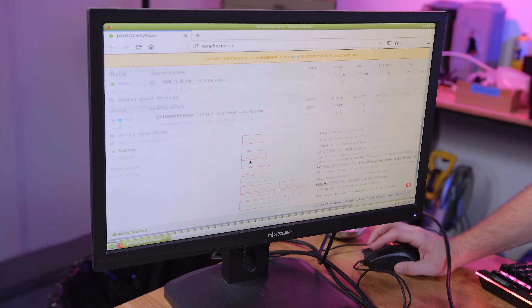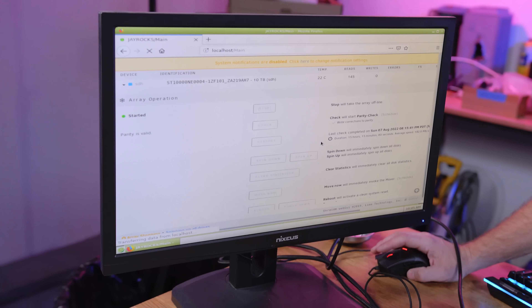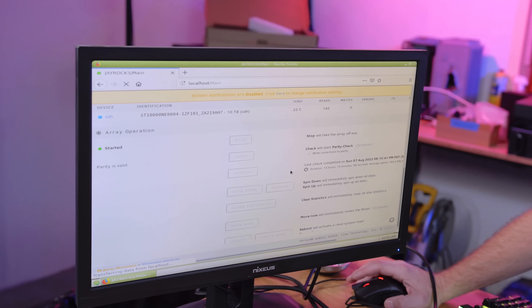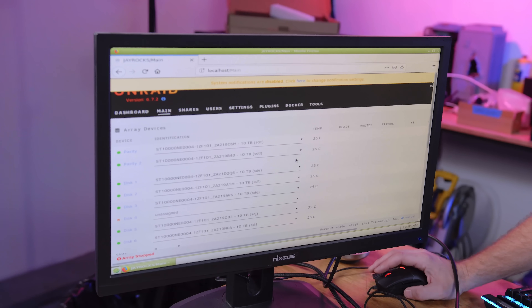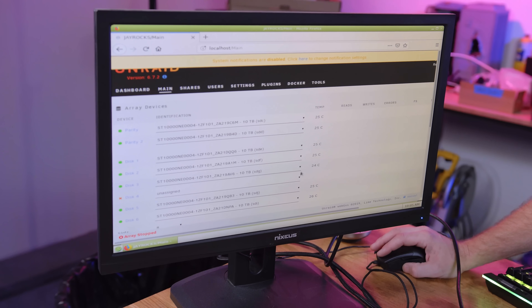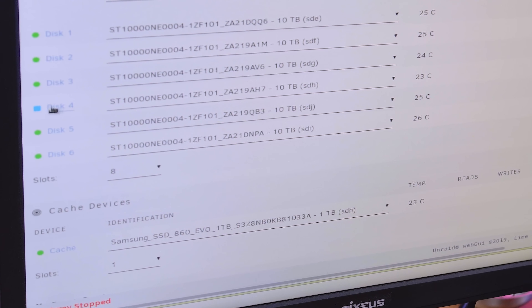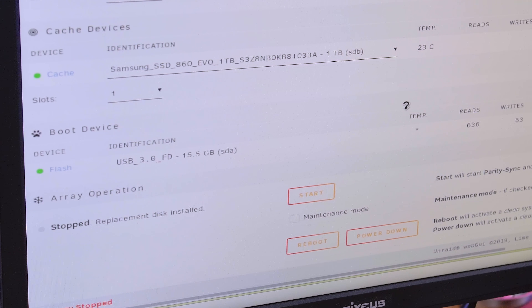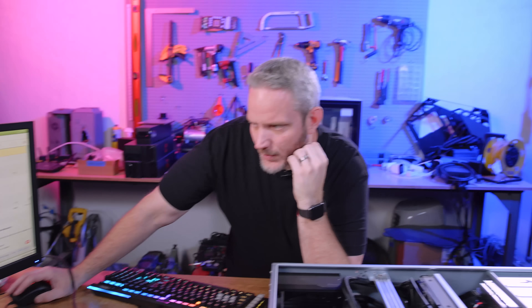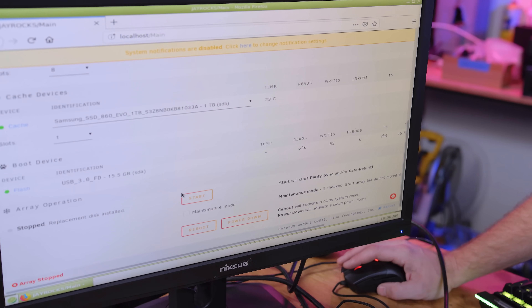So we need to stop the array first, because you can't make any changes while it's active and being used. Once it spins down all the drives, we can now click down here and assign the new drive. See — it's now assigned, and it's blue, which means it's assigned but not yet a part of the array. So we would have to rebuild the array. And you can see right here it says 'stop, replacement disk installed' — that would say 'start' and that's what would kick off the rebuild. But we're not going to do that yet.